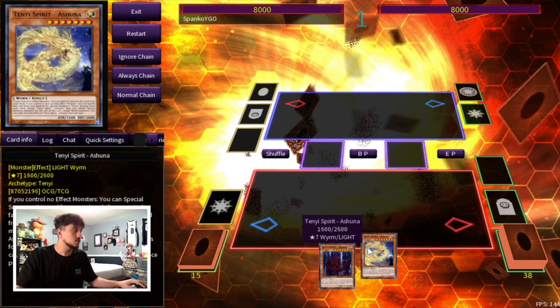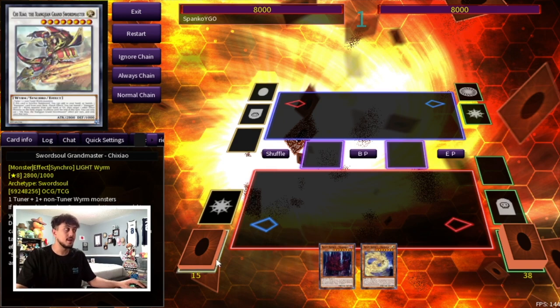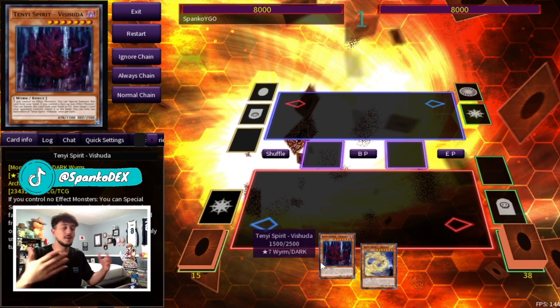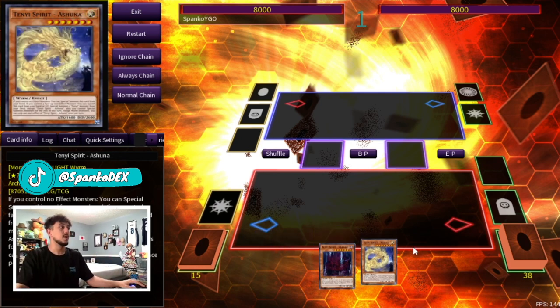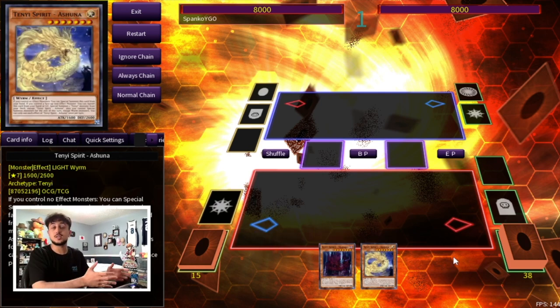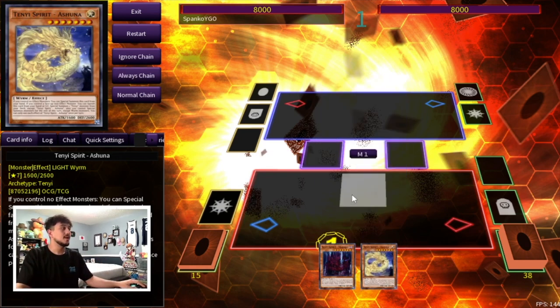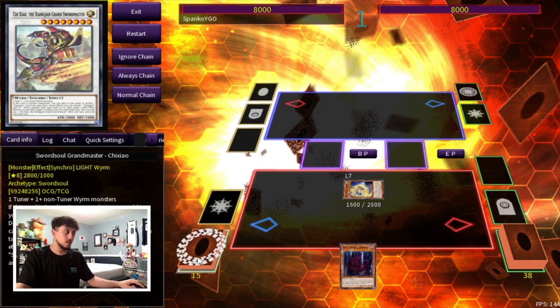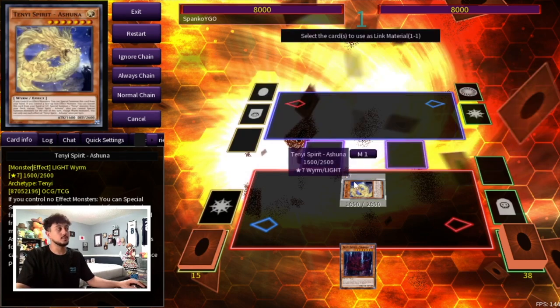So in that last hand, I was showing you guys how to put the Tenyis and the Bistials together. Let me show you a quick Tenyi combo that I think is really powerful, especially if you don't open any of the Sword Soul monsters. This combo doesn't require a normal summon. So let's say you had a Sword Soul like Moye and another Worm in your hand — you can still continue on to push this combo even further. But this is just the most basic of combos. And if you had hand traps, it's even better because you're setting up your combo but you also have hand traps, so you're in a really good position.